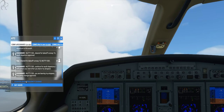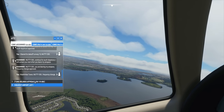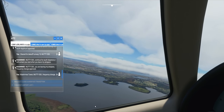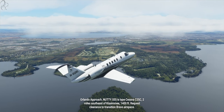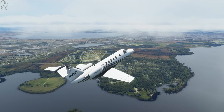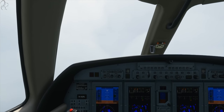At this point, you would basically acknowledge the frequency change and it would hand you off. Our 9555 frequency change. Orlando approach, 9555 is type Cessna C25C, two miles southeast of Kissimmee, 1400 feet, request clearance to transition. 9555, Orlando approach, squawk 5361. I don't think so - anyway, that's enough of that.